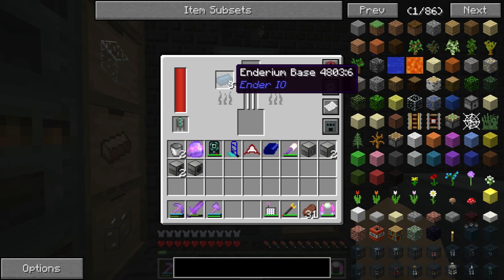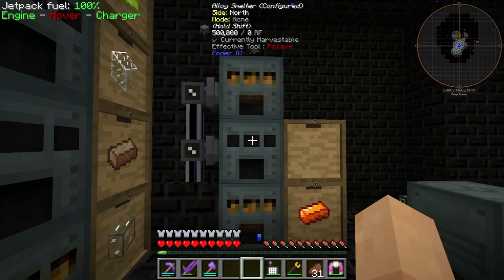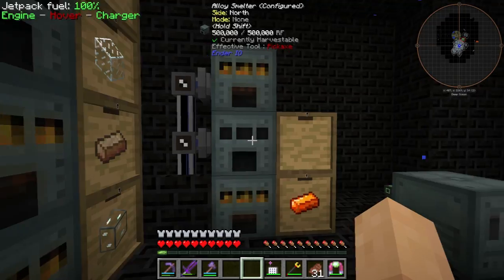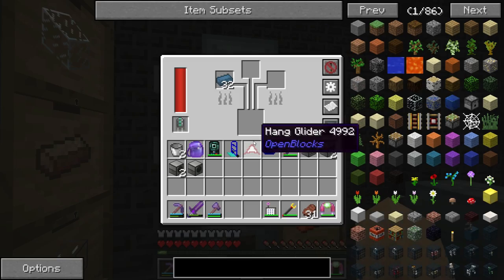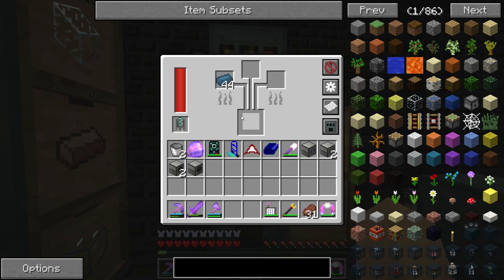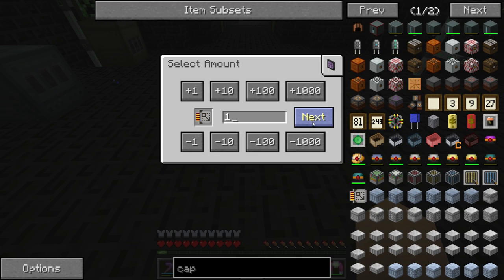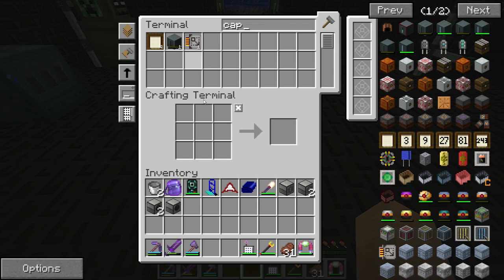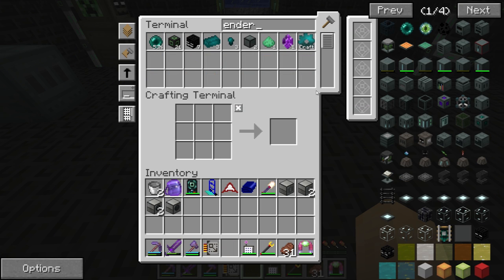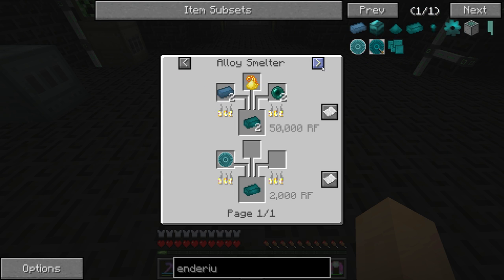Now the enderium base cooks up quite quickly. We don't need a big backlog of it because it's not used in any other recipes. So this will just be our backlog, which will be one stack — that should be more than enough because we plan on having 2048 enderium at some point in time, especially once we address our shiny issue.